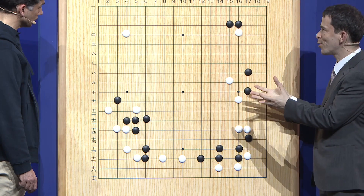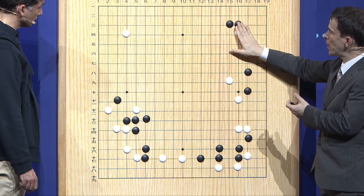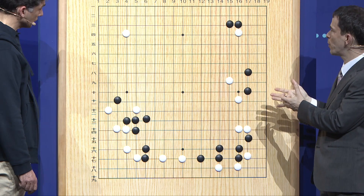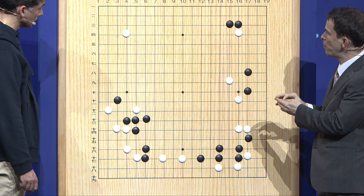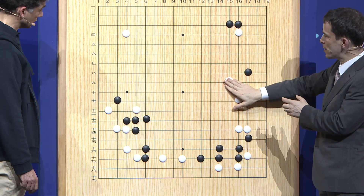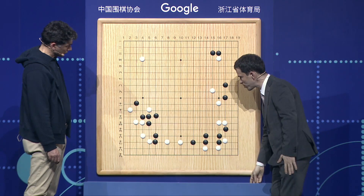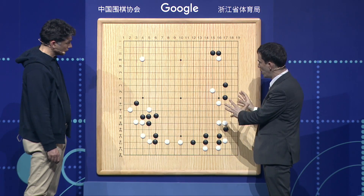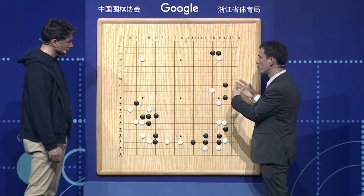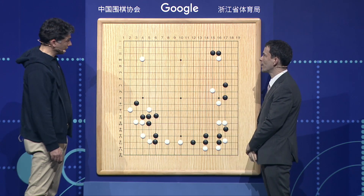Professional Go players have seen that. And in this case, Ke Jie is working with that and making it into something new — learning from the AlphaGo experience and making it better, perhaps, by making this knight's move work well in this position. So it was very interesting and exciting to see how Ke Jie is picking up a lot from the way AlphaGo plays and working with it to make his own distinct style.